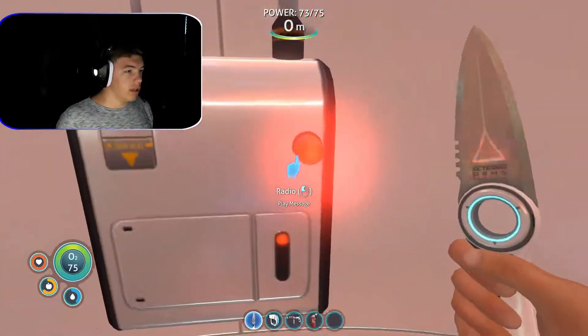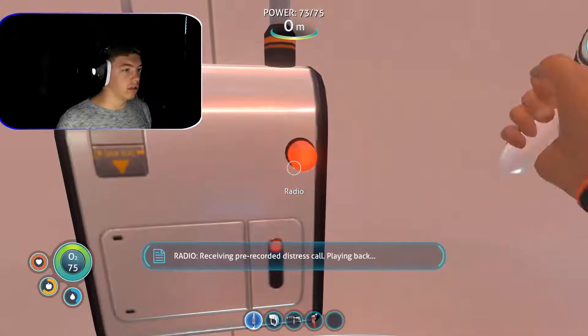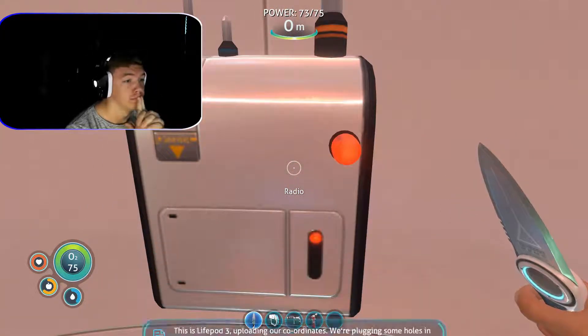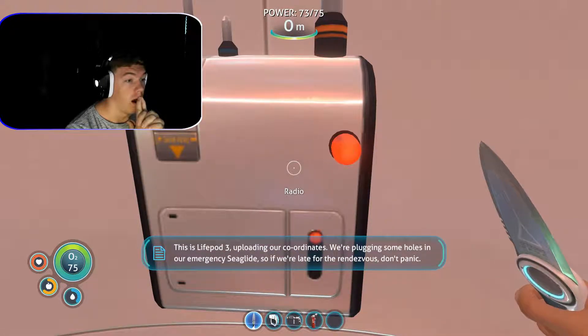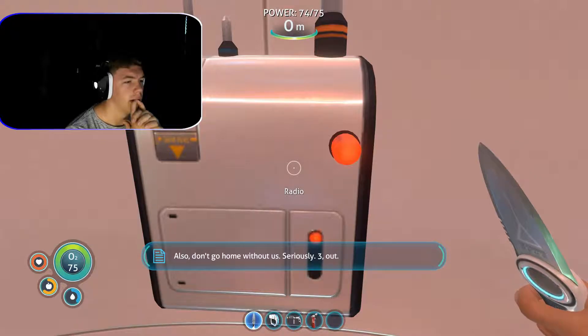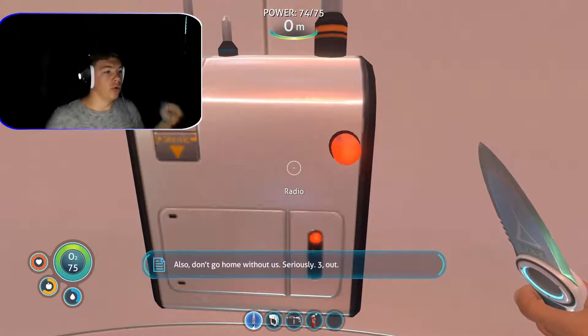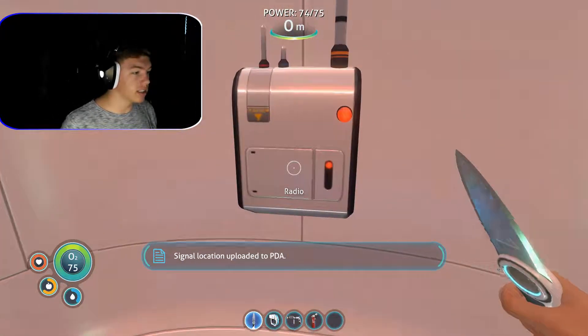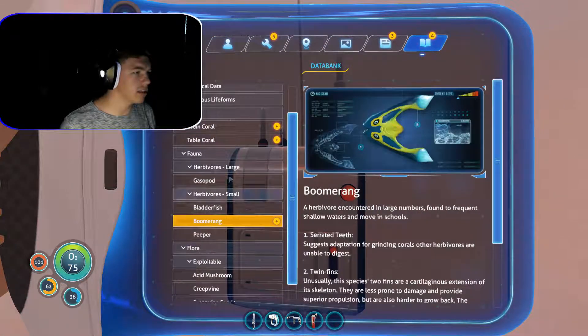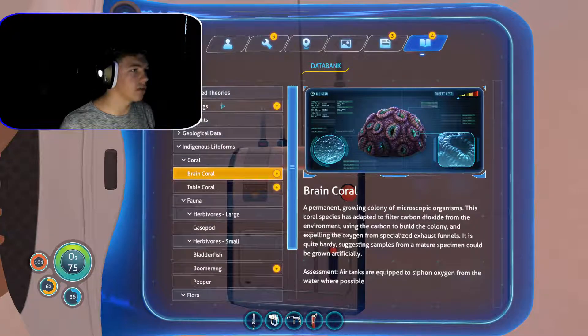We did play a message. Receiving re-recorded distress call. Playing back: 'This is life pod three, uploading our coordinates. We're plugging some holes in our emergency Seaglide, so if we're late to rendezvous, don't panic. Three out.' DUDE! Life pod's alive! Okay wait — signal, signal location. Let me just get these notifications out of the way so they don't keep popping up. Table coral — okay, blueprints. Where is it?